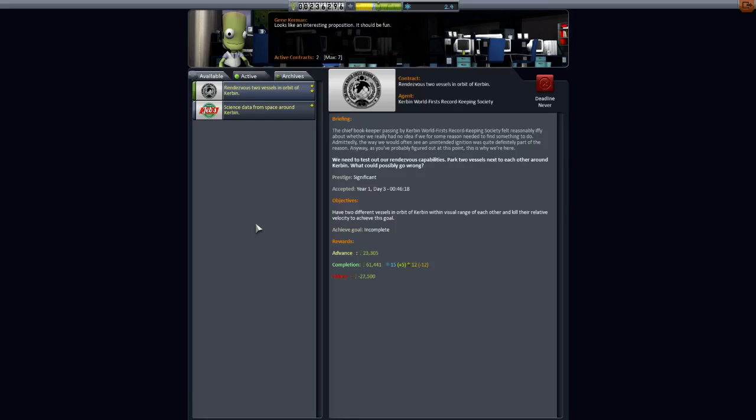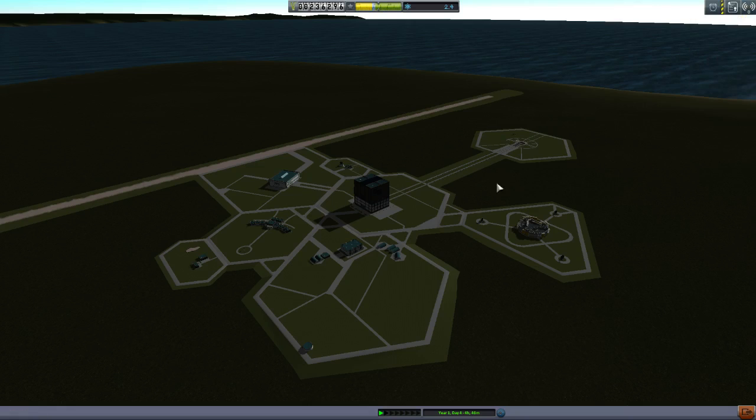Hello and welcome to episode 4 of this walkthrough of the KSP career in 1.0. My name's Nidhi Bruton, let's get cracking. Today we're going to do the rendezvous of two vessels in orbit of Kerbin. This is going to be a really fun mission, one that a lot of people will struggle with until you get the idea. And once you get the idea, it becomes quite rewarding. I've accepted the mission this time, unlike I did with that moon mission.